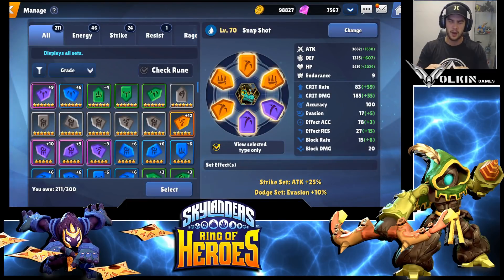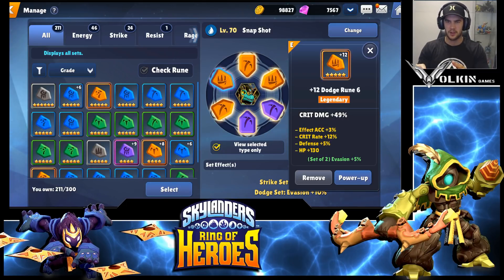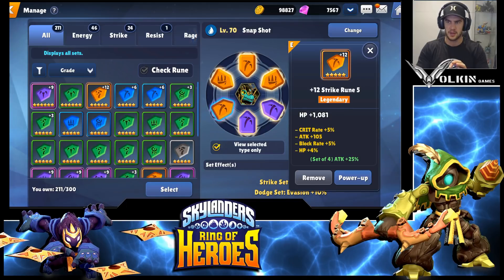The way I'd rune him is crit rate, crit damage, and defense/HP. Mine is on defense percent - he really wants flat defense but it was the best I had in a strike rune set. The dodge set is just what I had available for crit rate and crit damage. Aim for as high crit as possible - mine is 83% which is plenty good enough. I've seen maybe one or two times he didn't proc the AOE at that 83 crit rate.